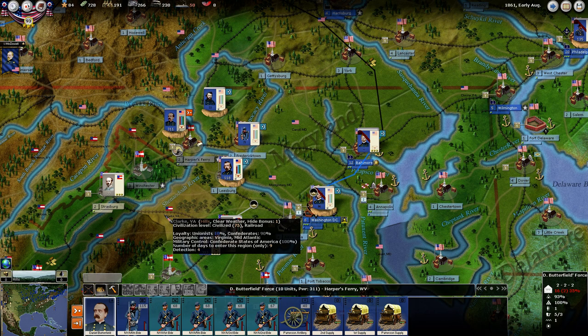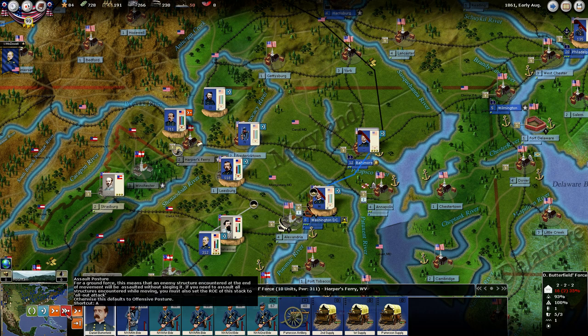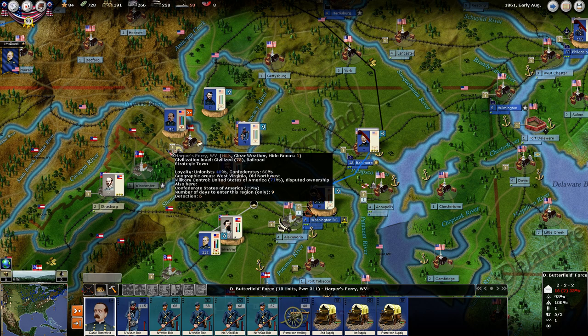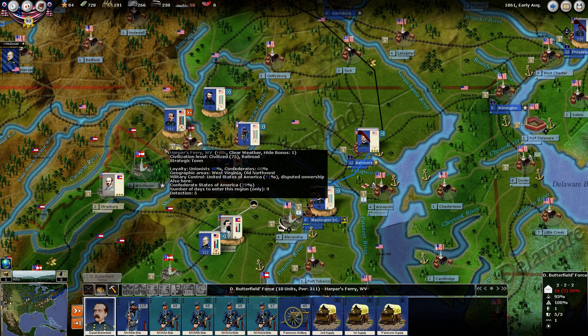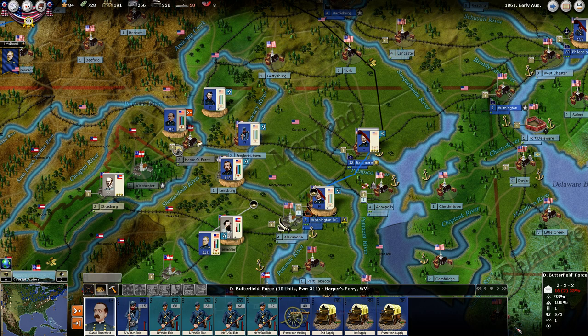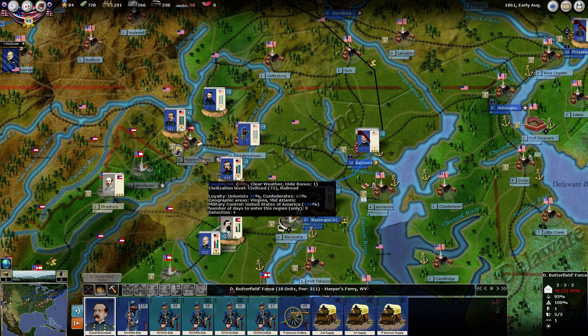We're not going to assault these fortifications. My concern is that Johnston is going to come up here and attack us, and I don't want to be in an assault posture when he does, because that means I'll be attacking rather than defending. We do have a little bit of entrenchment — a value of one — and we do have some hills here. So I'm going to leave him on defensive. We don't need to capture Harper's Ferry imminently.